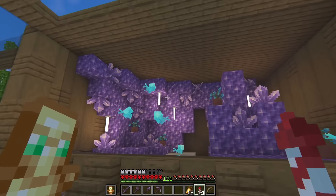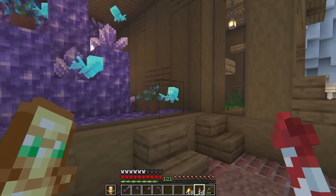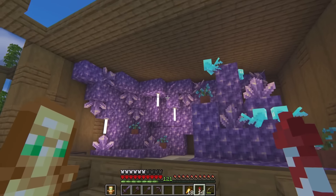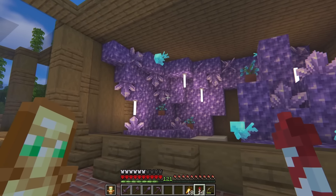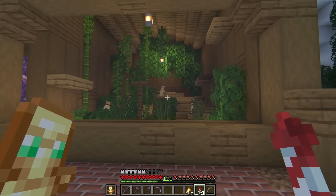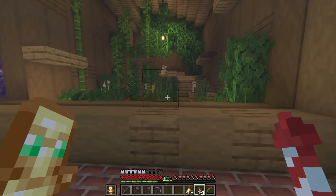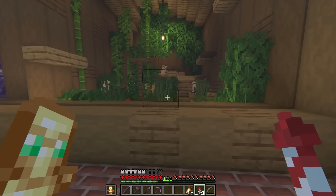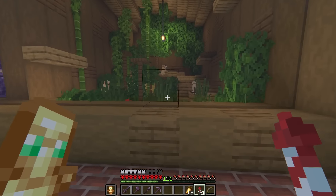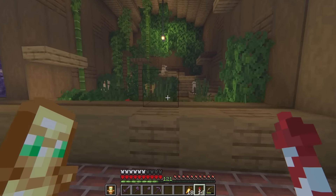Further along, we have got the donkeys and the mules — these are mixed into one cage, which I think is pretty cool. There's a little pond just behind there. We've got a few mules, a few donkeys, a little sheltered barn area, and just a bunch of greenery. Next up, we have the cow enclosure, which is pretty simple — some hay bales, a bunch of leaves and details, and a little shelter. And then over here we've got the mooshroom, with some custom mushrooms, a nice big brown mushroom, some red mushrooms, and mycelium to match the biome.